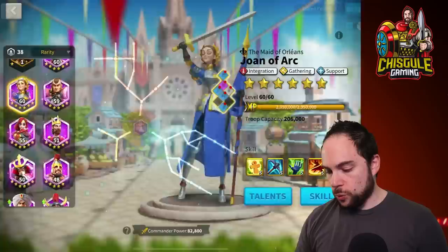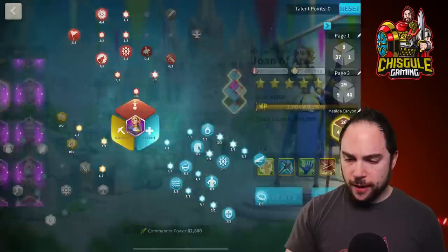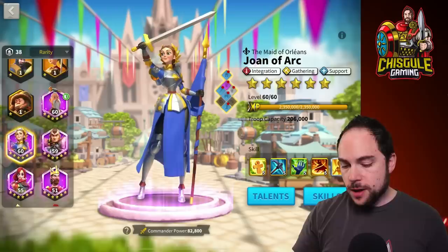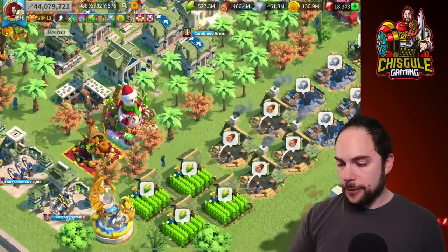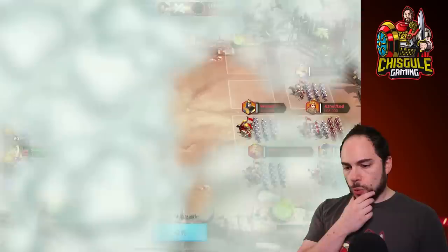First things first, we're going to swap the build. This is the build that I think you should be using — Matilda Canyon, baby. I've got 15 resets. We're on my restart project right now, a 45 million power account that I barely spend on. I mean, I buy the 30-day jump supply, so that's kind of a thing, and I keep that rolling pretty much all the time. About 120 bucks a year is not nothing. And now, even without putting on some gear, all we did is make that one simple change.